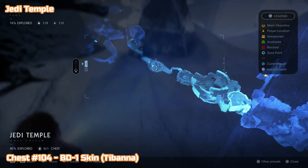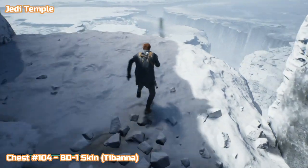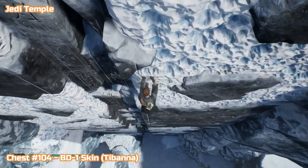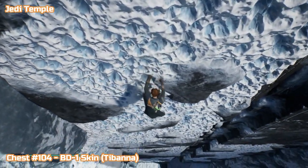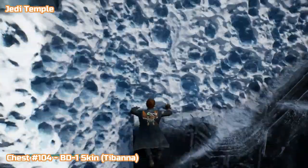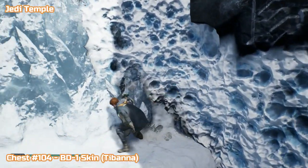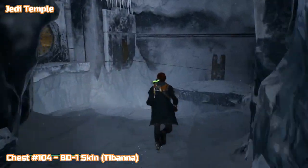The next place we're going is the Jedi Temple. You can jump off the side here about halfway up — you can try and grab on further down. As you're coming halfway up here, you'll notice you can actually go off to the left. So here you drop down, and this is the way in for the first time — this is the way you would come into the Jedi Temple.